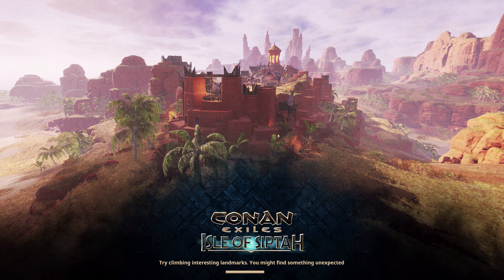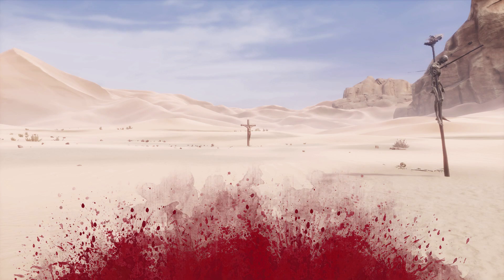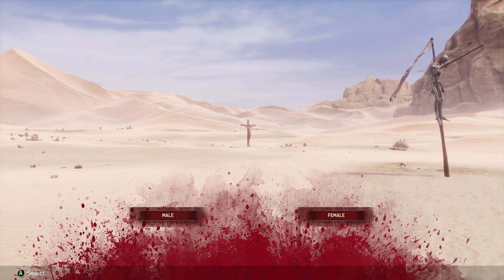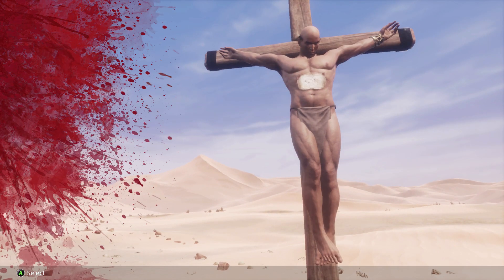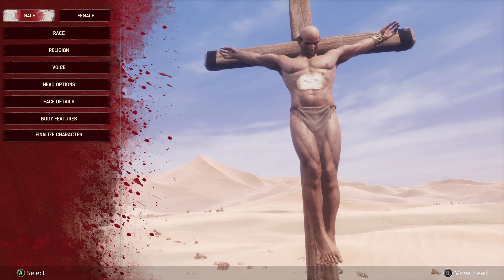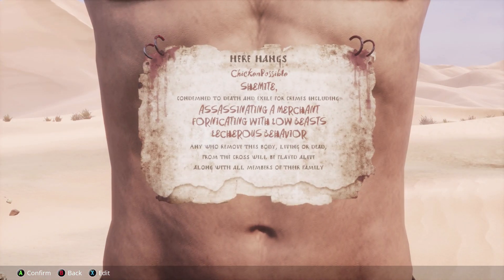We're going to skip over some of the load times and jump right into it. On a new game, you first need to choose whether you want a male or female character — press left or right to select that and then press A. You can customize your character if you like; I chose to go straight down to finalize character at the bottom and pressed A to get started.